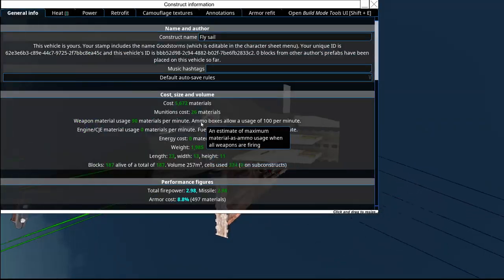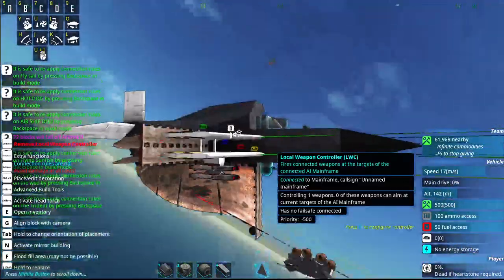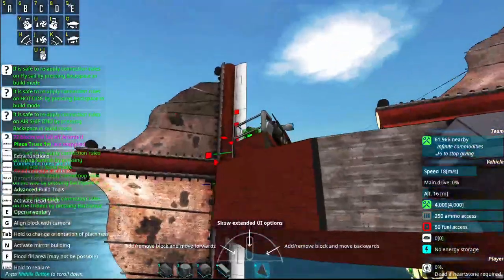But this thing is goofy — it's so slow but so tiny. It costs 5K. This is the goofiest thing. I really want to make a better sail plane at some point.